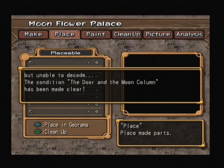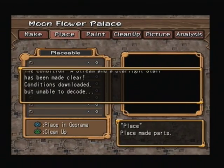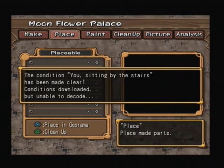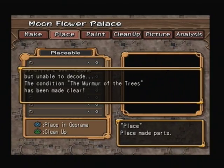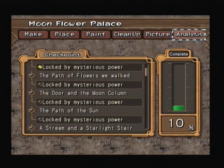So there are all the things that we can make, but as you see down here, the conditions this time are unable to decode, because this remains a puzzle where we have to see — from the pictures inside the Moonflower Palace — how it used to look, and then make it look similar to that. If you go over to Analysis here, you can see that they're locked by a mysterious power.